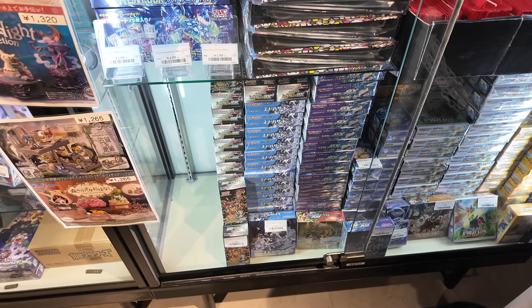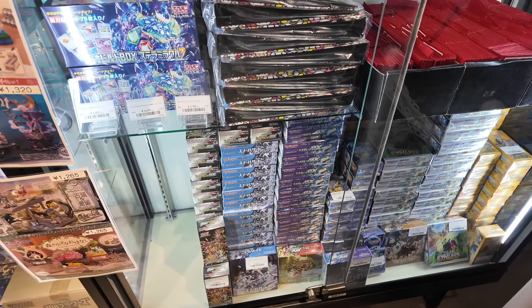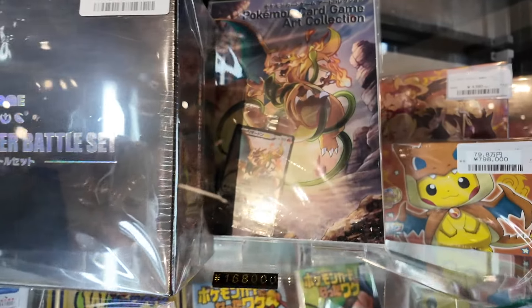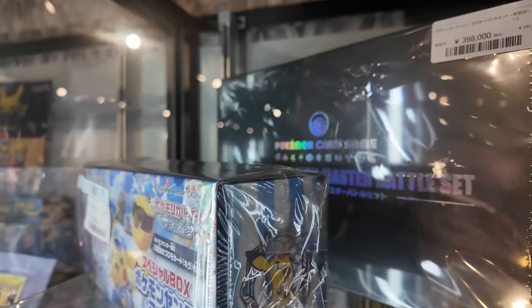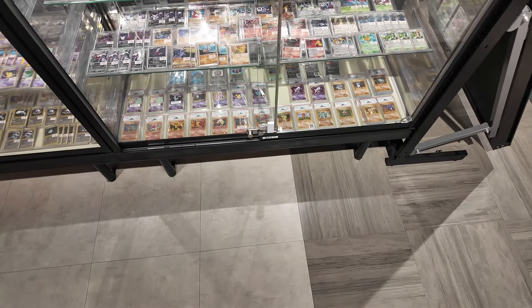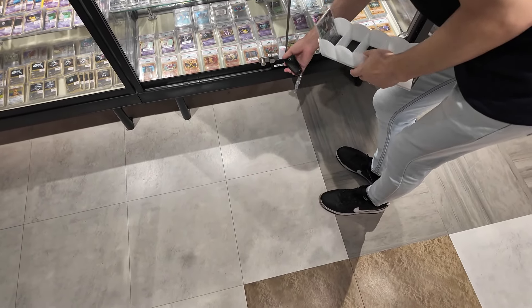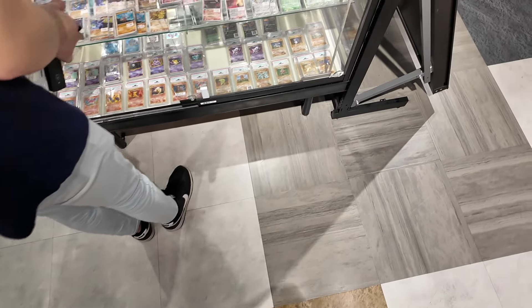In terms of booster boxes: Violent Step under retail — pretty sick. Paradigm Trigger, Clay Burst, Arcana over there, Arcanist seems under retail too. My Star Universal 11k. They just restocked this weekend at the Pokémon Center. Poncho box if you're interested — 168,000 yen. The art book, Yokohama book, and the master battle set price. I had a look at the whole row — you won't find mint all the time and it doesn't state condition.